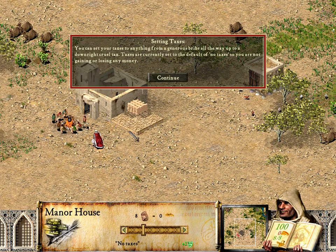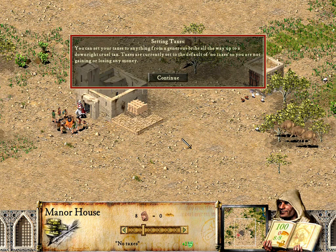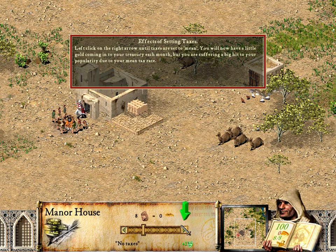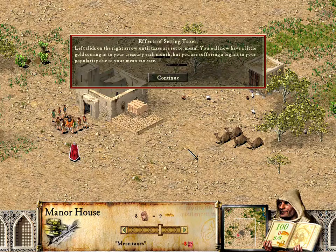You can set your taxes to anything from a generous bribe all the way up to a downright cruel tax. Taxes are currently set to the default of no taxes, so you are not gaining or losing any money. Left-click on the right arrow until taxes are set to mean. You will now have a little gold coming into your treasury each month, but you are suffering a big hit to your popularity due to your mean tax rate.